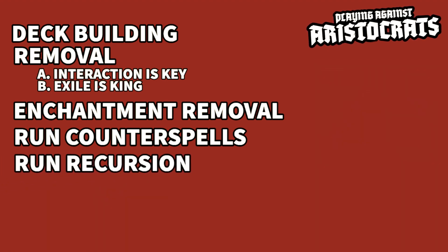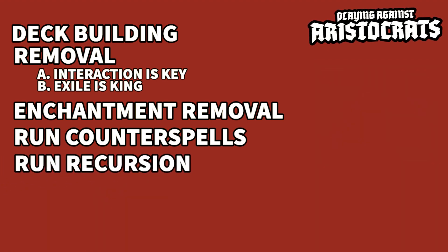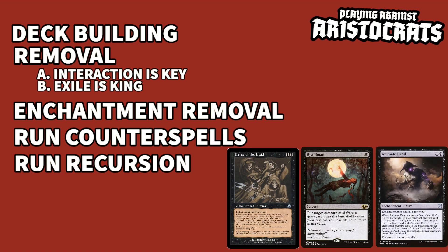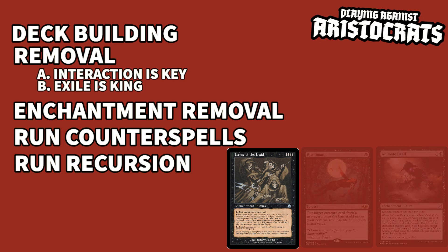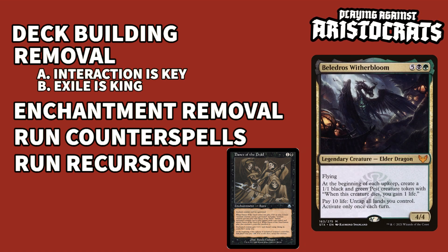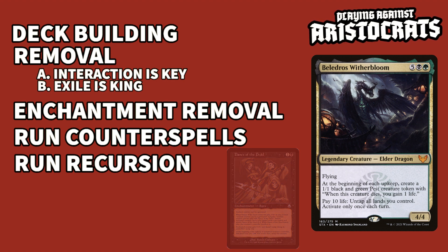Recursion of your own is a very handy tool in deck building in general, but especially against aristocrats. Cards like Dance of the Dead, Reanimate, and Animate Dead will allow redundancy to some of your more important cards, while also allowing you to rip cards out of your opponents' graveyards — which could either grab a Blood Artist and balance out all the draining, making it useless, or snag that huge dragon out of another player's graveyard to apply pressure to the aristocrats deck. These reanimator spells are just good, and I run them in all my black decks.